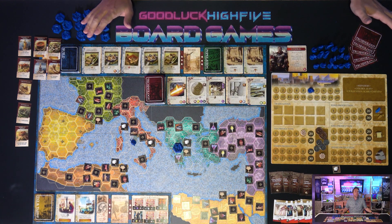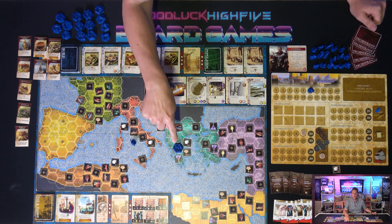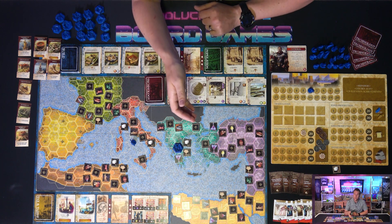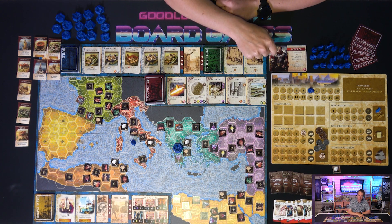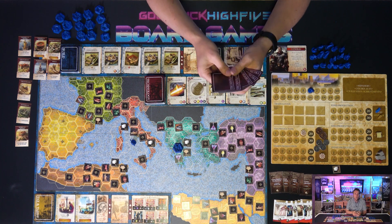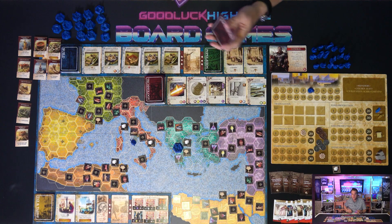Before gameplay begins, each player chooses a starting hex for their first city on the board, taking the treasure or good tile on that space. While it's possible to claim a hex that has neither treasure nor good, why would you do that? From there, each player chooses a leader who will grant them a special power or bonus, and then each player will draft their five starting technologies. Choose one from your initial hand of five and pass the rest, continuing until you've chosen five total.